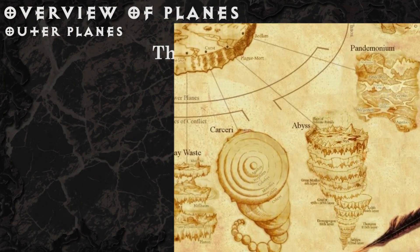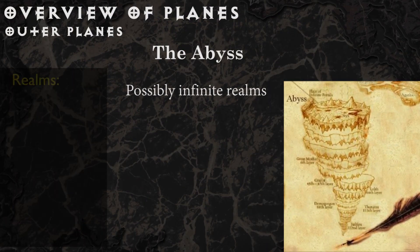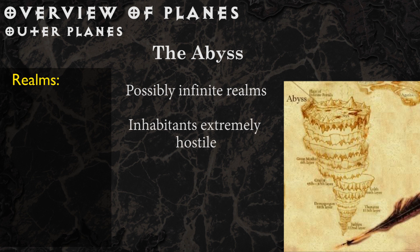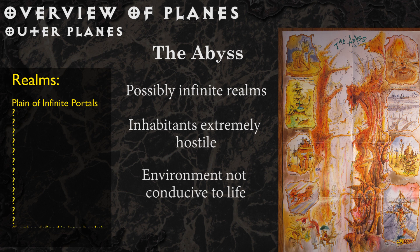The Abyss is a plane of a possibly infinite number of layers, filled with creatures of utterly evil chaos. The top layer is the plane of infinite portals — a barren, dark land baking under a huge red sun. The landscape is dotted with holes that lead to lower levels of the plane. Each of the other layers are either endless deserts of baking sand, salt or rust, or barren plains of ice, or even seas of acid or lava.